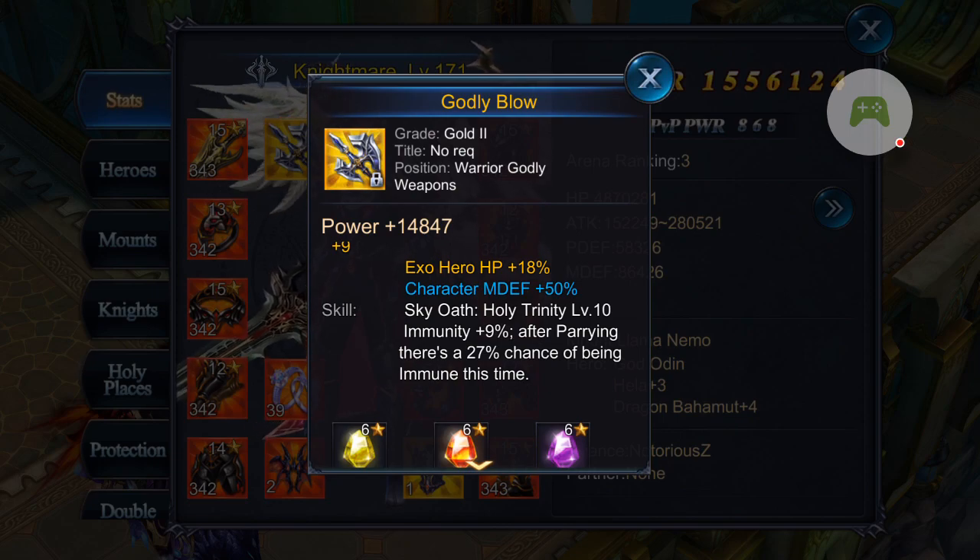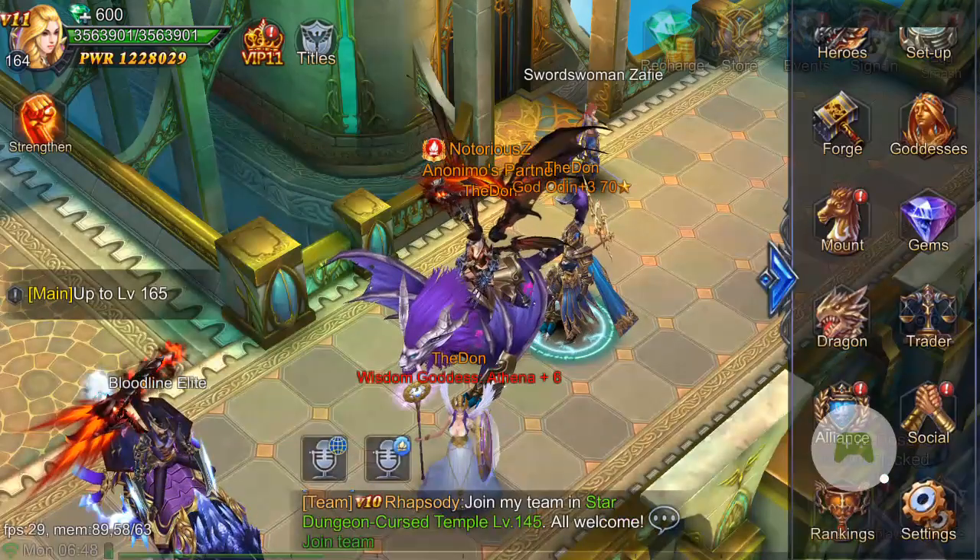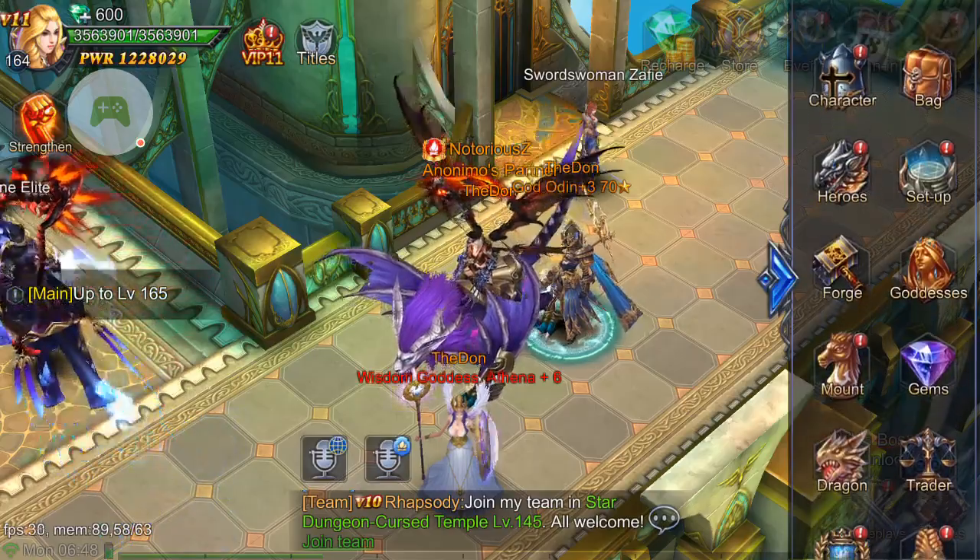The warrior awakening skill says 'Sky Oath, Holy Trinity Level 10 — immunity plus 9%. After parrying, you have a 27% chance of being immune.' So basically if somebody attacks you and parries off of you, or you parry a hit, you have a 27% chance that the next time they attack you they won't do any damage at all — you're immune to it, or the damage is decreased by immunity. The higher your awakening skill level is for your very first one, the better off you are.